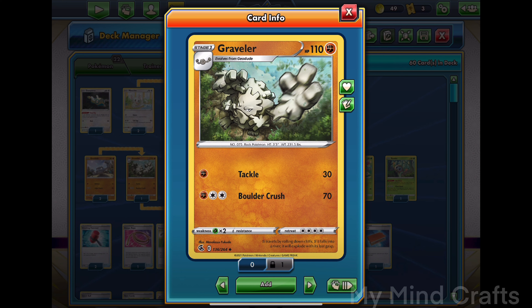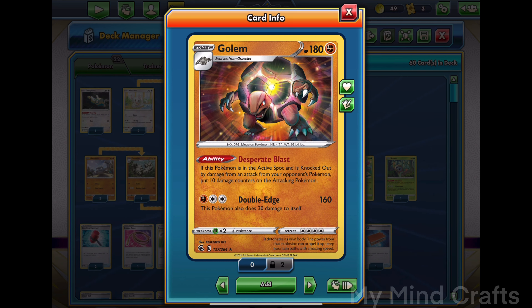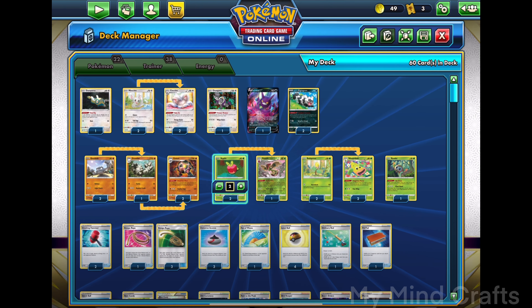We have Geodude to evolve into Graveler, and Graveler to evolve into Golem, which is actually the main card. Its ability, Desperate Blast: if this Pokemon is knocked out by damage, put 10 damage counters on your opponent's Pokemon — that's 100 damage. That's a lot of damage counters. It's not affected by weakness and resistance since it's damage counters.